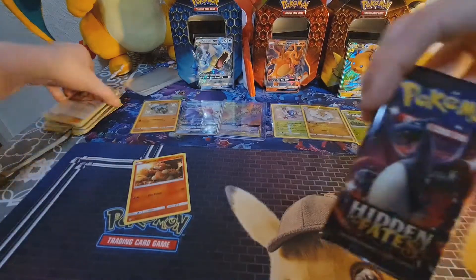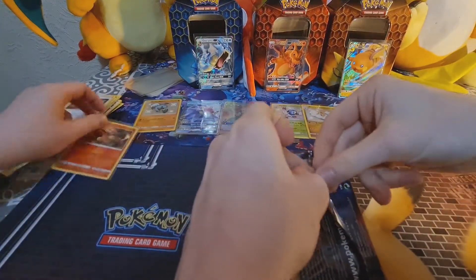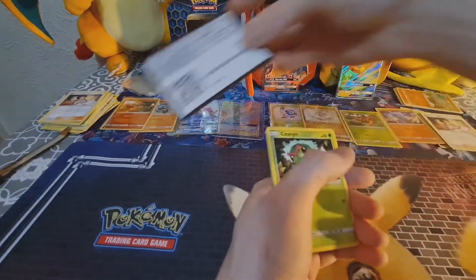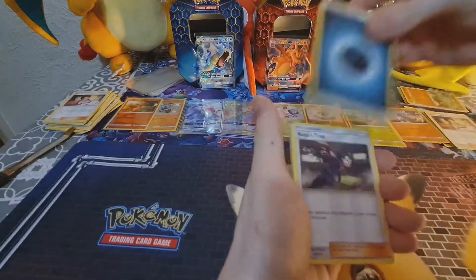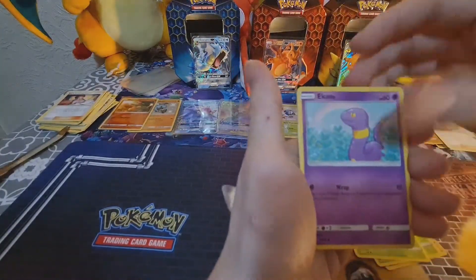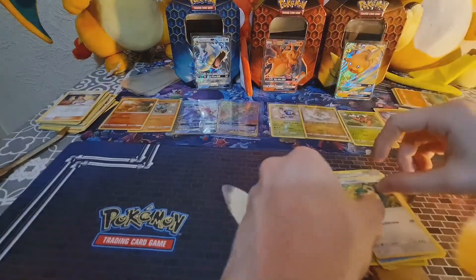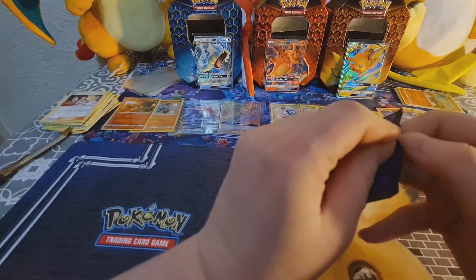We've got four packs left for you guys. Hopefully that's a sign. Going to code it. Hopefully we can get some more great pulls. We've got Dark Energy, Koffing, Lieutenant Surge Strategy, Chansey, Caterpie, Ekans, Psyduck, Staryu, Giovanni's Exile, and another Snorlax for the rare. But you know what, with the pulls we've already had in this video, I'm not complaining.